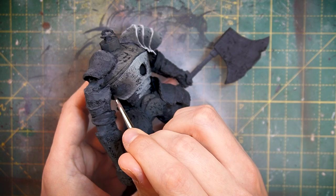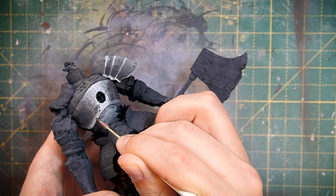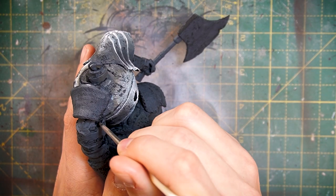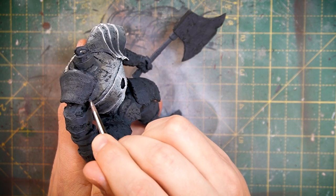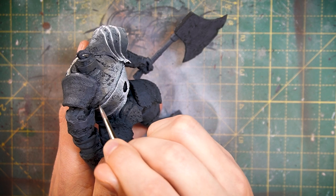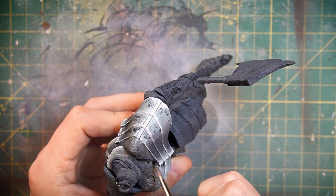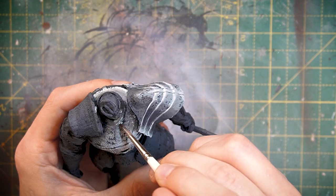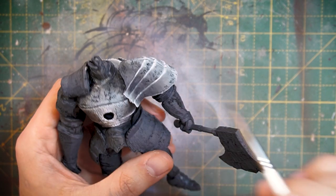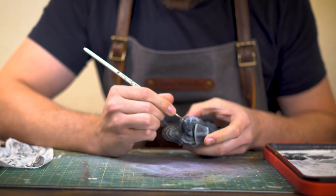Then to try and smooth out these transitions, I'll be going over the different tones with some 50/50 mixes of the two colours used and applying glazes of that colour mix to try and smooth out the transitions — just going over again and again with real thin glaze layers. This is the part I'm still trying to work on because my transitions aren't always as smooth as I want them to be, but that's kind of the point of trying and learning as you go.